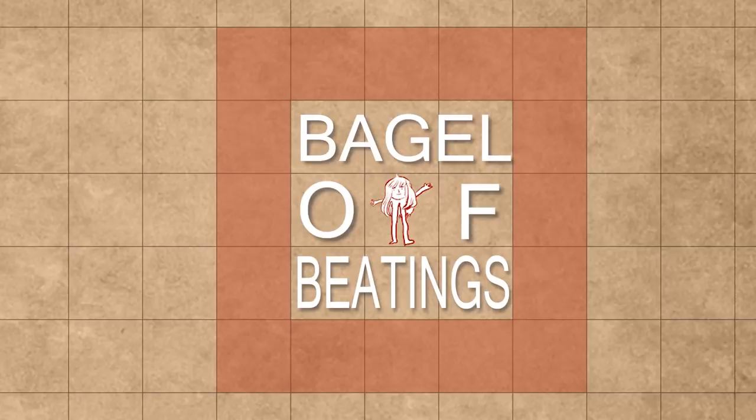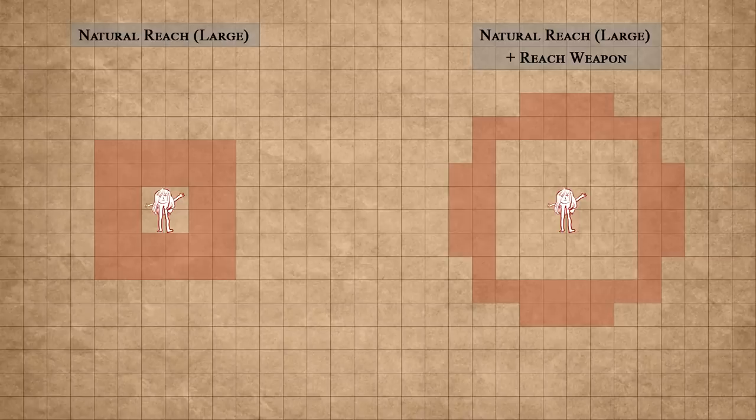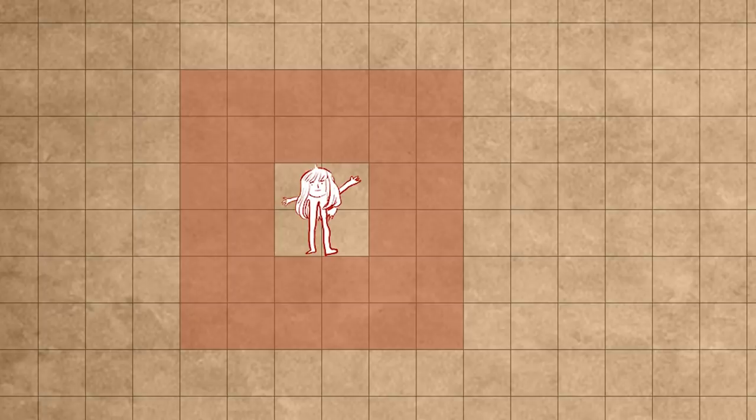Tactic A: we try and bump our natural reach even higher so we have as much space as possible to take out oncomers before they can get inside this proverbial bagel of beatings. As some of you might recall from my very first rules video, one way we can get a bigger natural reach is just by becoming a bigger creature. Large characters threaten enemies both 1 and 2 squares away to start with, and reach weapons affect that range proportionally, for better and for worse. With something like a glaive, a large character threatens enemies 15 and 20 feet away, in exchange for turning their original range into a vulnerable fruit loop of free loot.